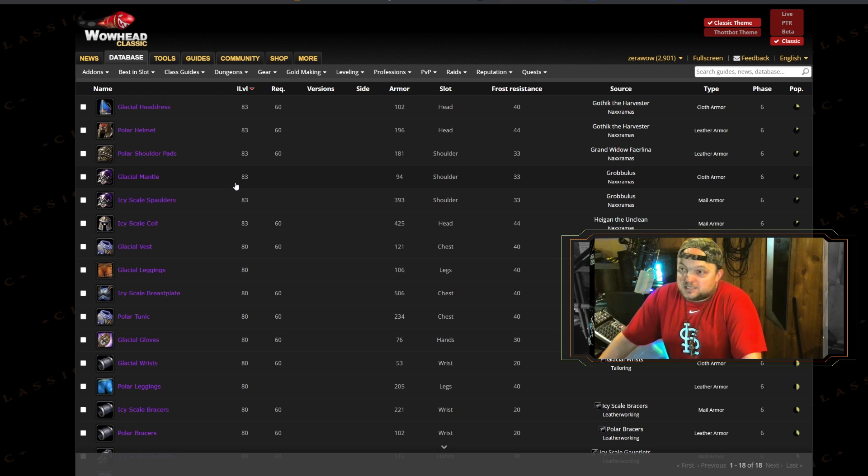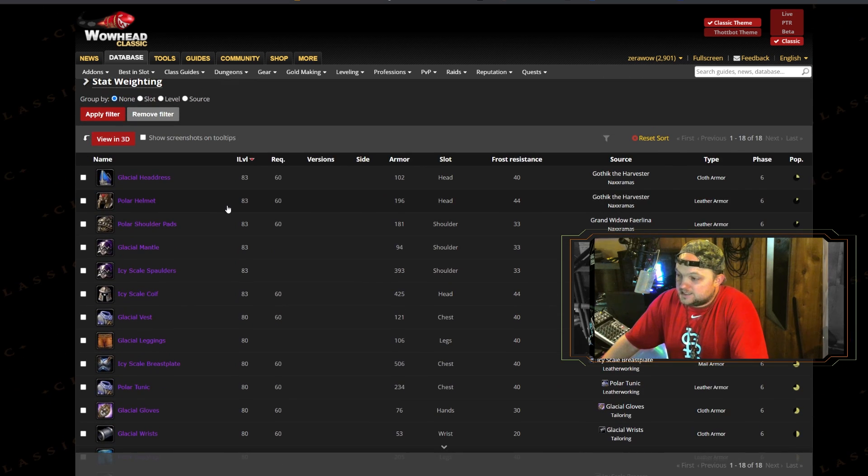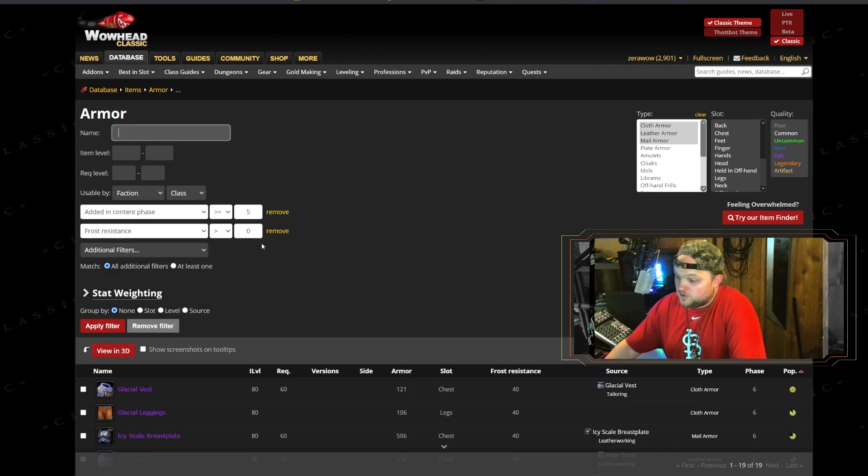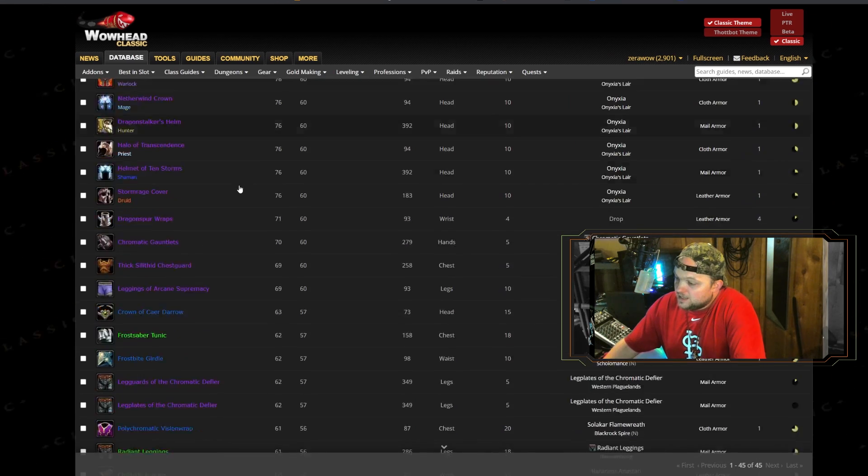Tanks are obviously going to get the first bit of resistance gear; DPS will probably be the last ones to get it. Just know you have these options — the Icy Scale set from Naxx as well as your phase five pieces you currently have access to. There was a filter issue for a moment but we got it sorted — there's a good chunk of gear available to you.